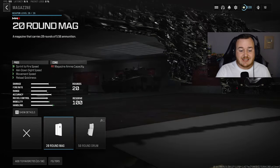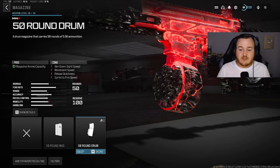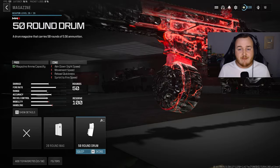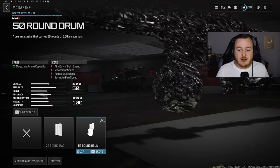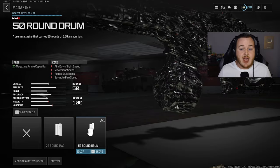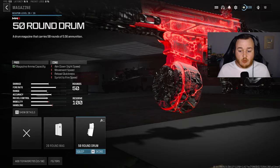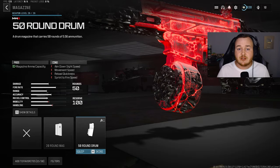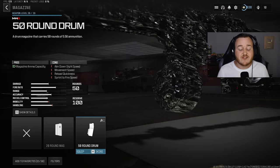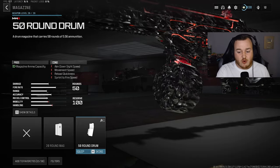Dropping down to the magazine, a very important attachment for this build — we're going to add on the 50 round drum. I want to be aggressive and get high kill games, not slow down to reload all the time. With my last few builds I've been using the 30 round base mag, but the 50 round drum means you never have to reload with the MTZ's fast fire rate and good time to kill, as long as you're hitting your shots. The 50 round drum is a must-have for this weapon.